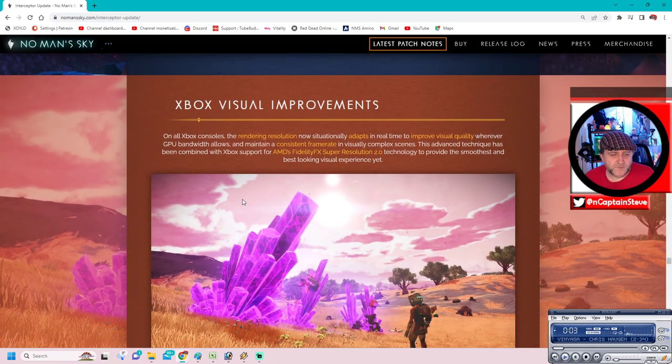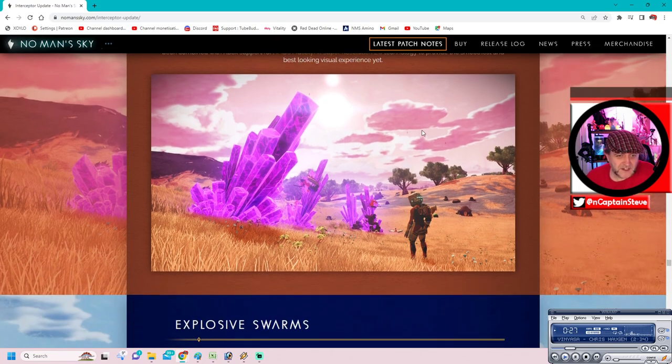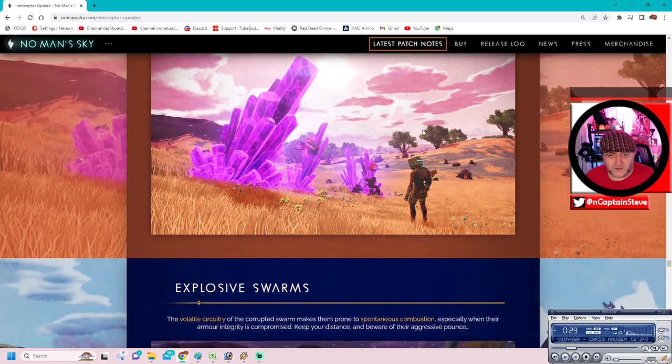Xbox visual improvements: On Xbox consoles, the rendering resolution situationally adapts in real time to improve visual quality wherever GPU bandwidth allows, and maintains constant frame rate. In visually complex scenes, this is an advanced technique. Well, there you go, Xbox players - you're now on a next-gen console.